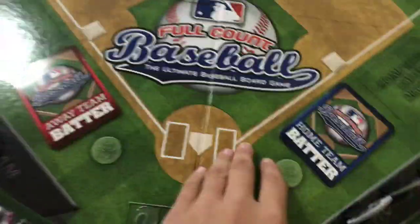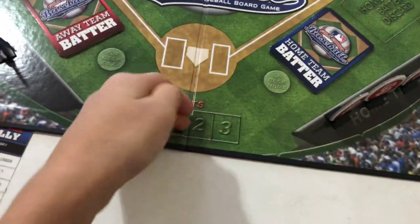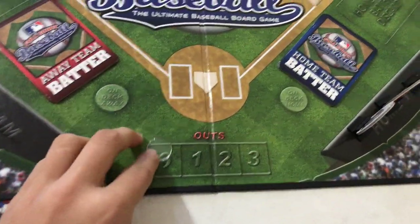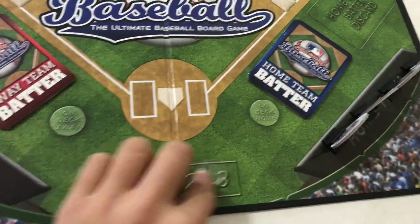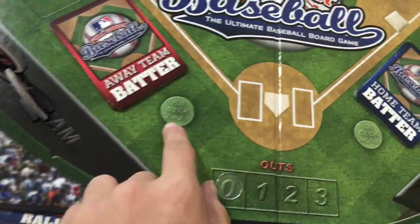Here is the board — it's awesome. We got the disc, a see-through disc. There's the outs. You put the batter cards here; these are just the batter disc cards.